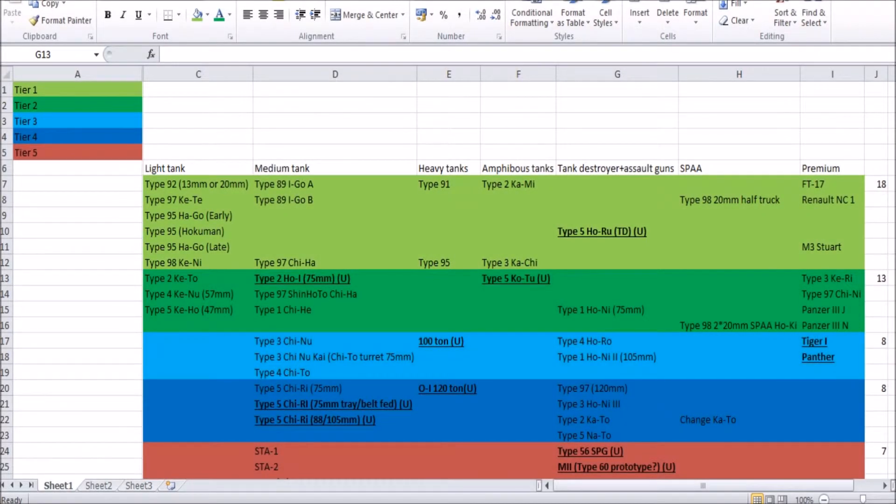Hello everybody and welcome back to another episode of my proposed future Japanese tank tech tree series. Today we're doing the amphibious tanks, which you can see there. One of them has been bolted and underlined, which basically means that I'm not sure if it should be added — maybe there's not enough information — but I've included it into the tech tree just in case Gaijin does find information about it. Now we haven't actually got any amphibious tanks in the game at the moment, or I don't think they actually work as amphibious tanks if we do.